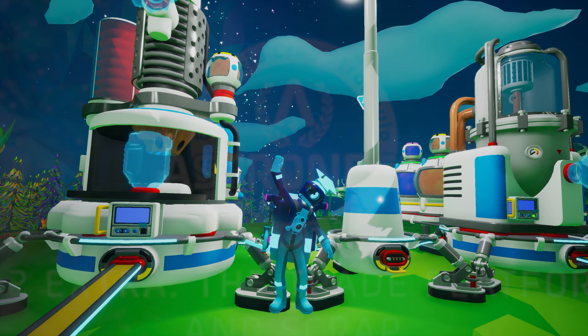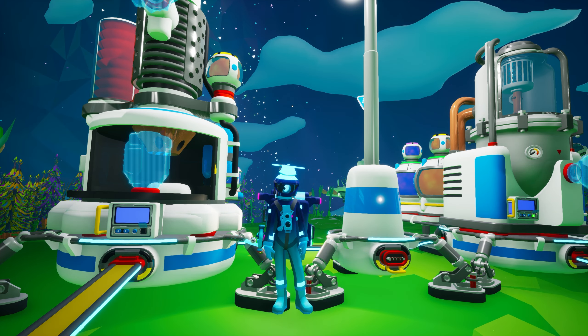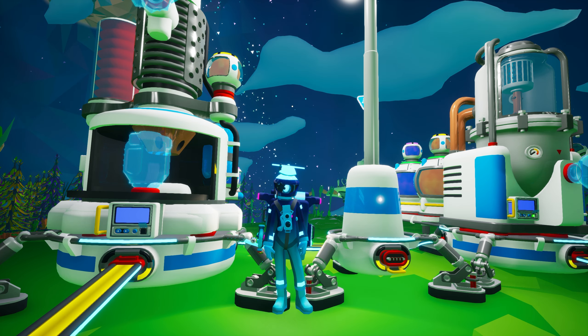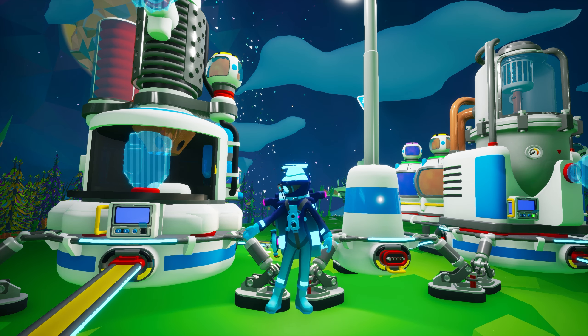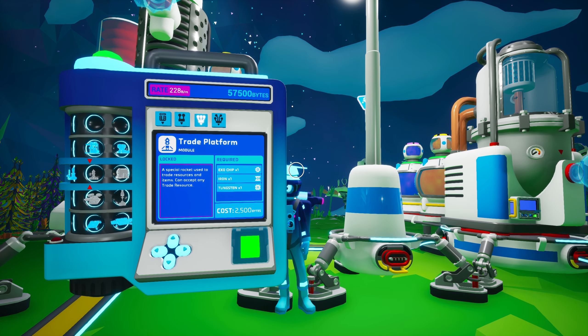Hello recruit and welcome to an Astroneer Academy Extra. Last semester you learned how to obtain natural resources using your terrain tool in the soil centrifuge, and last week we discussed how you can create refined resources with the chemistry lab. There is another way to obtain all of these resources, however: the trade platform.